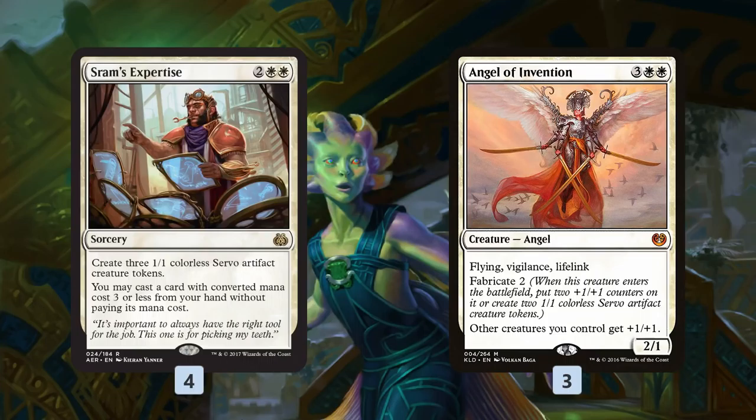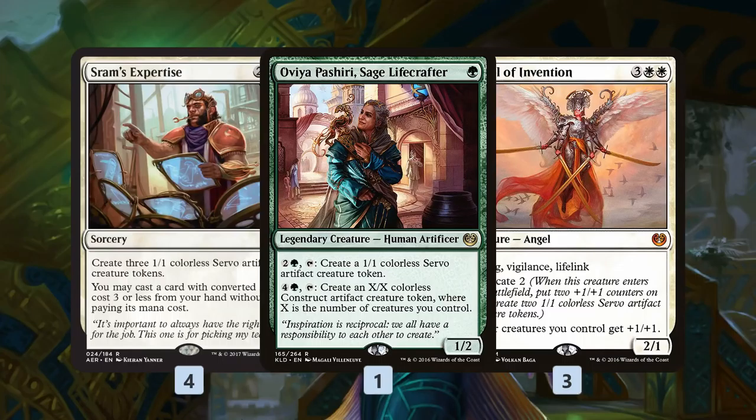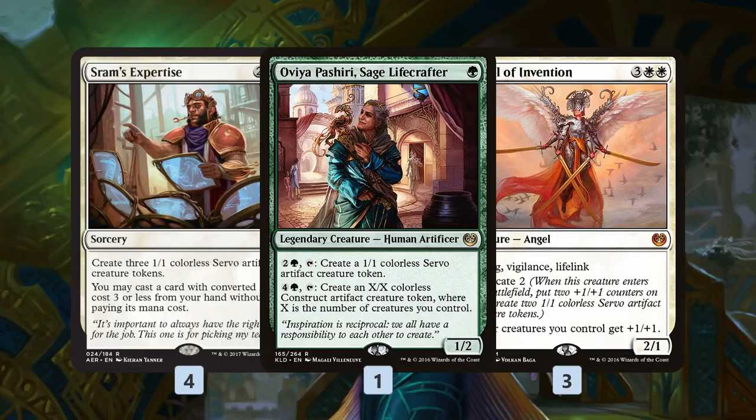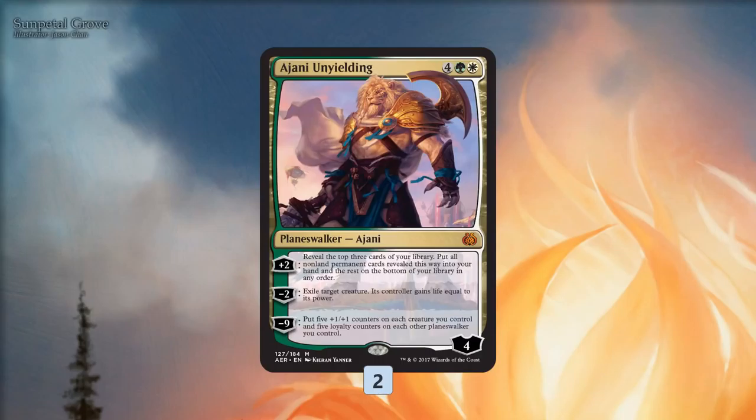The second part of the deck is going wide with tokens. We have Sram's Expertise, which just makes three Servos with extra value by casting something for free. Angel of Invention puts three bodies on the battlefield when we choose to fabricate Servos, and pumps our team — important because we get a lot of small creatures. These cards are key for making sure once we flip Growing Rites we get to add a lot of mana. We also have a single Aviary Mechanic — Parishi Sage Lifecrafter — as another mana payoff; with a land tapping for five mana we can keep making a huge X/X Construct token every turn to overwhelm our opponent.